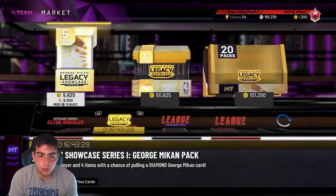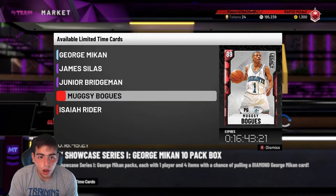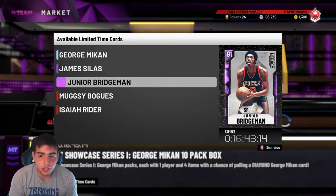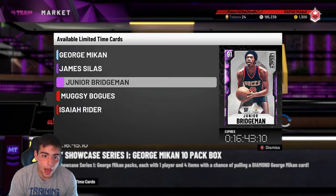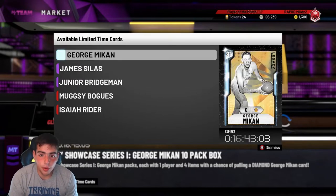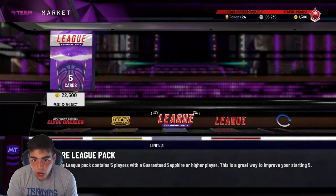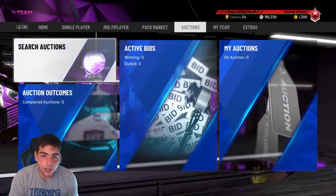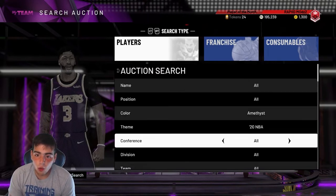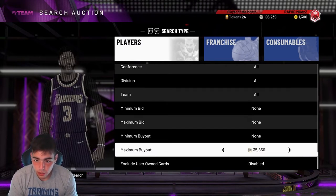Tomorrow, when these packs are gone, they're probably gonna drop a new Legacy Showcase — maybe a small forward or shooting guard. When the market crashes, about 20 minutes in, you wanna hop on this filter and just keep refreshing. When you see all the cards get to a base of around 32K, you wanna start buying — 32K and under. You could even get them cheaper. I got Currys for 30K on the last market crash.